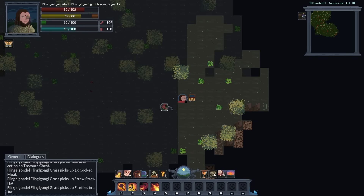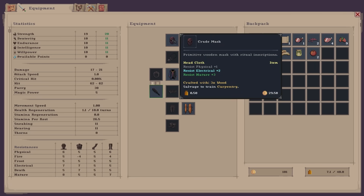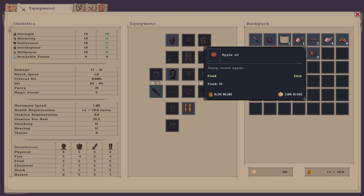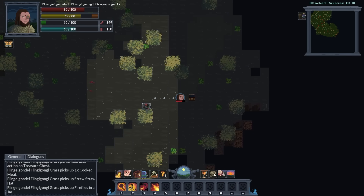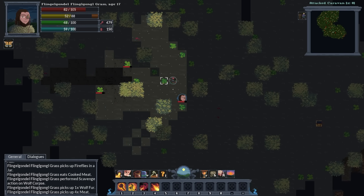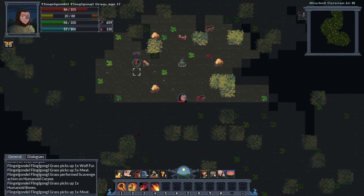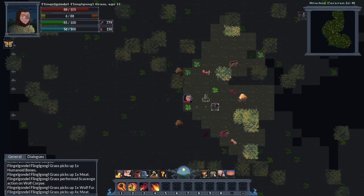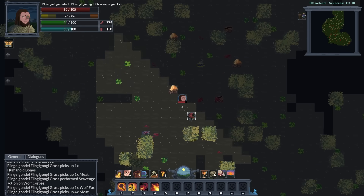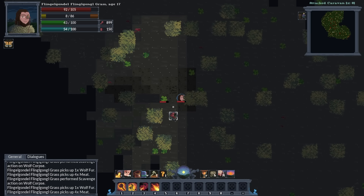We found a straw hat, fireflies in a jar like ingredients for magical recipes, and a juicy sweet apple — that description sounds very sensual. Let's just keep skinning corpses — some humans, some wolves. Those are severed arms and legs, very minimal representations. Why is it that at every single caravan the attacker just insists upon dismemberment? They will know that the dismemberer came.